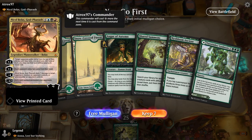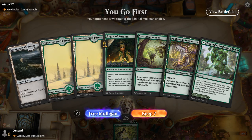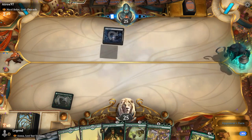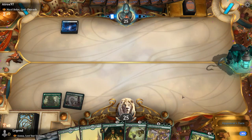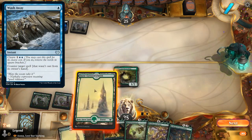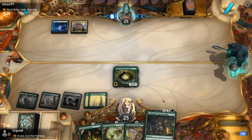Game 3: we're on the play facing Nicol Bolas, God-Pharaoh, so we can expect quite a bit of interaction. Luckily they cannot interact easily with our lands. My hand is okay — could use a few more lands, but Shared Summons finding any of our creatures is quite powerful. We play Azusa, drop a few extra lands, and keep ramping. Even if they kill Azusa, we still got value by putting those two extra lands in.